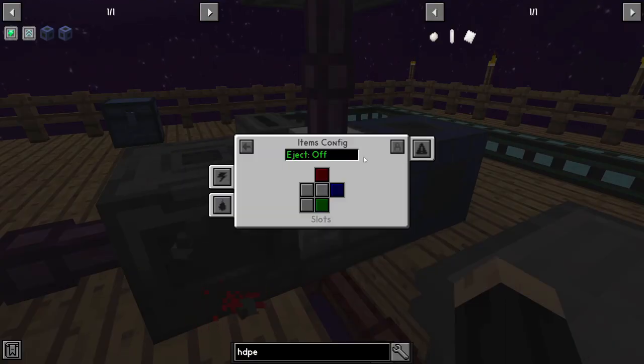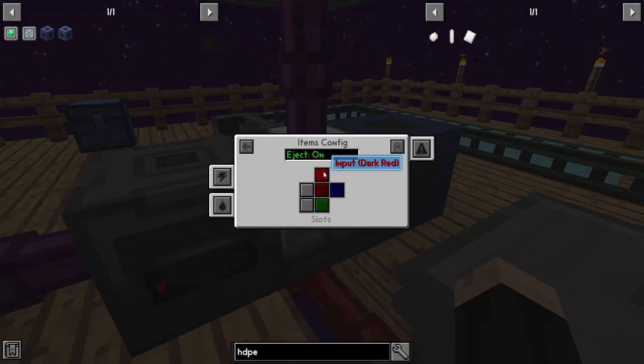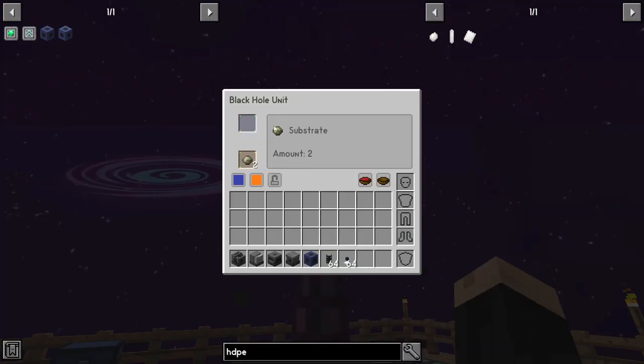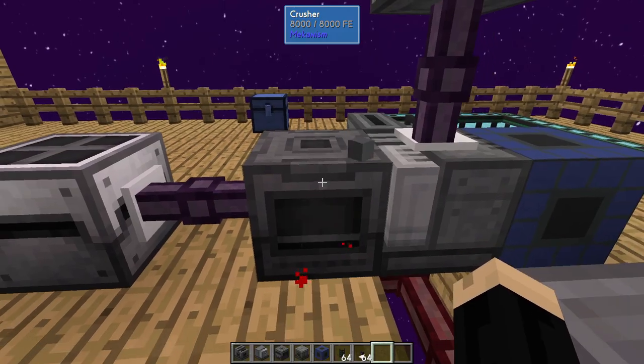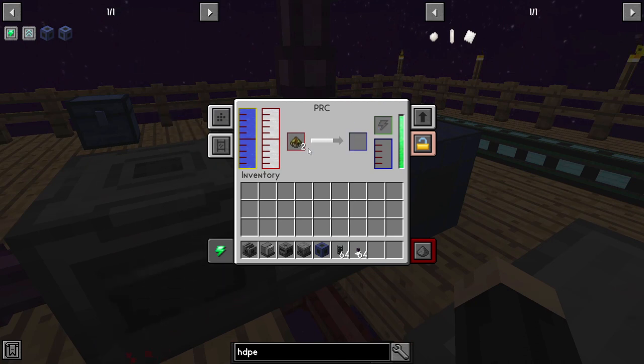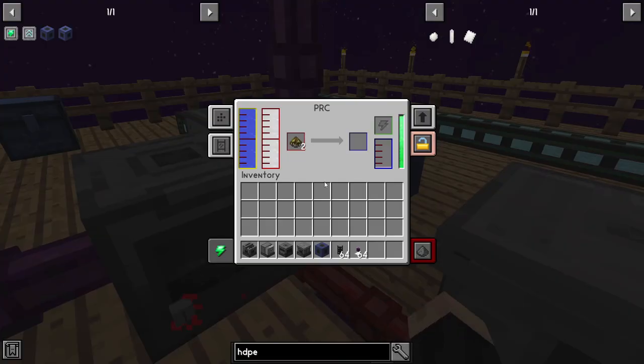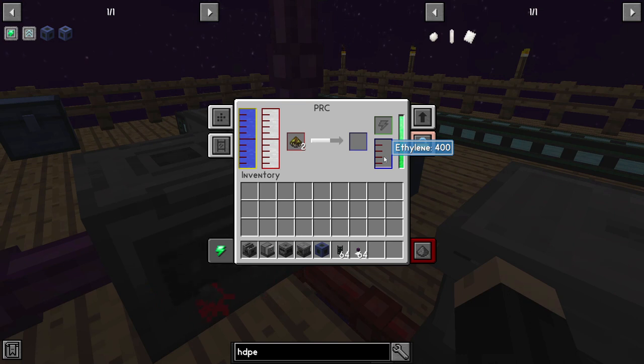Go into the PRC, go to the side config, and put auto-eject on. The middle front is our input — that's how it pulls in the biofuel. For items, we want output on top, so the substrates go up into our black hole unit. So now: the crusher is making biofuel from potatoes, pushing it into the PRC, and the PRC is making substrate and pushing it up. It's also making ethylene — the other component we need. This PRC is producing two different materials we need for this setup.